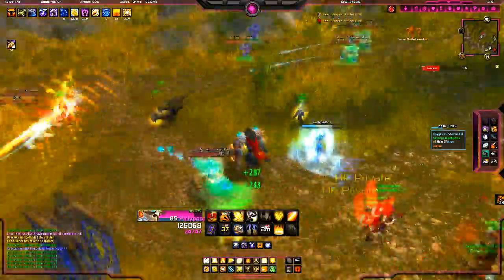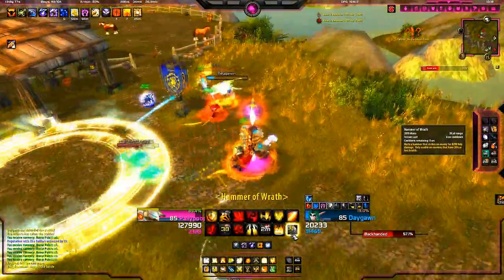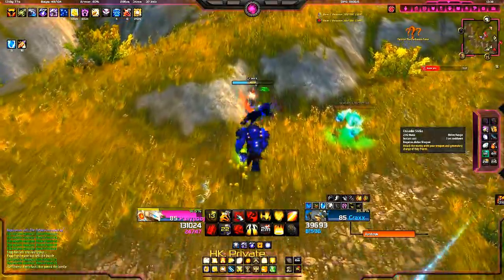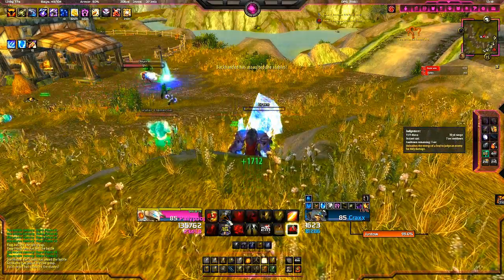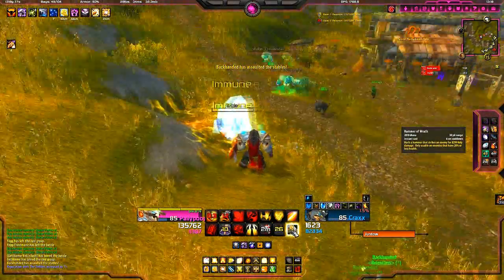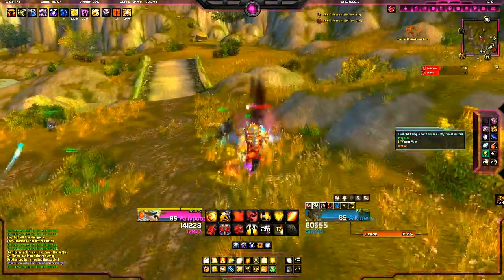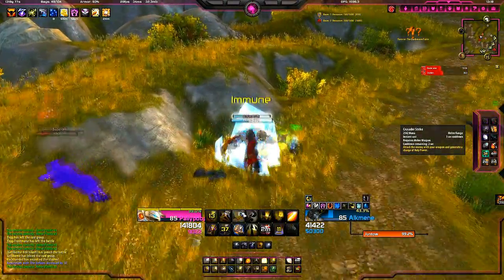Always trying to down a healer first. Even if you are not making any progress, this is my philosophy on downing healers first: if you are putting pressure on them, they are taking more mana and more heals to heal themselves rather than the people around you. So while the healer is not dying, all the people around you will be dying. Even if you're on a disc priest and he just bubbled and he's still healing himself, stay on the disc priest. You have to do it. Otherwise the battle's gonna go on for way too long - it's all a race of whose healer's gonna go down first.